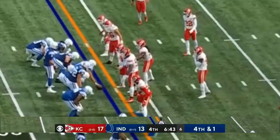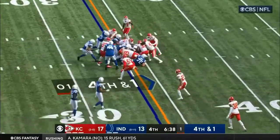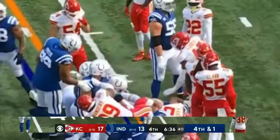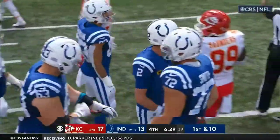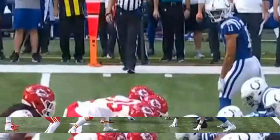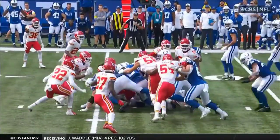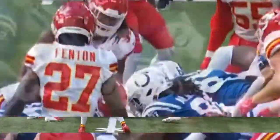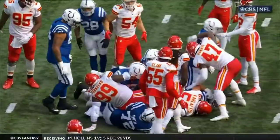Right here you're going to see everyone down — no safeties deep, all-out pressure. You can throw this ball anywhere downfield, or pull that sneak for the first down. You've got Mahomes on the other side — you're going to give it back to him with six minutes and change, you may never see it again. You've got to trust getting the yard. Isn't it funny? Taylor couldn't get the short yardage, but Matt Ryan can. The one time you're able to convert on fourth and one, you let Matt Ryan do it.